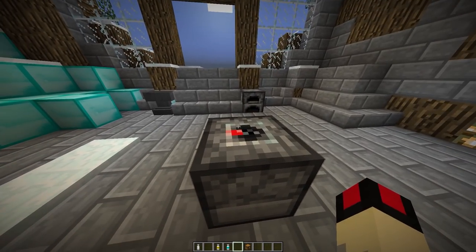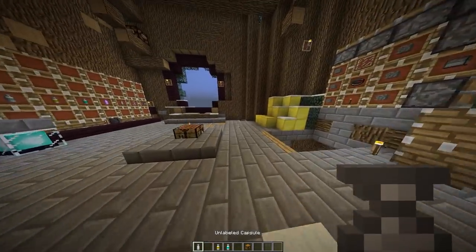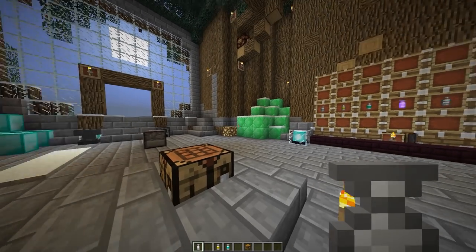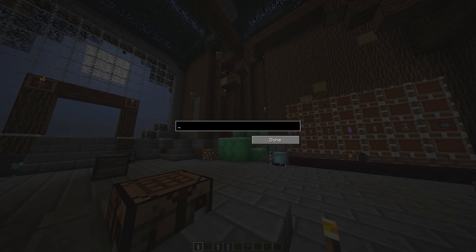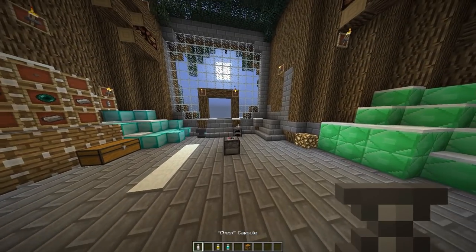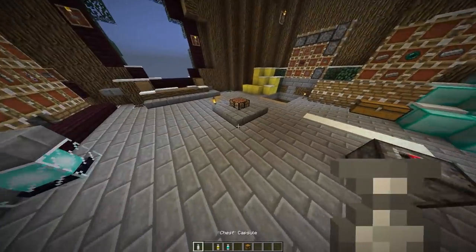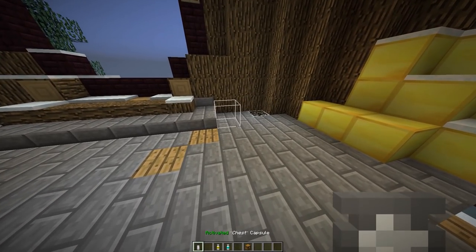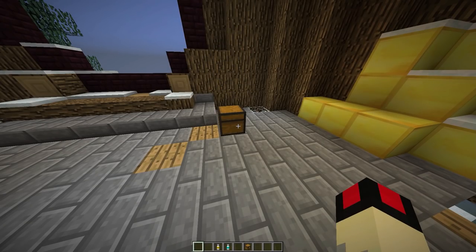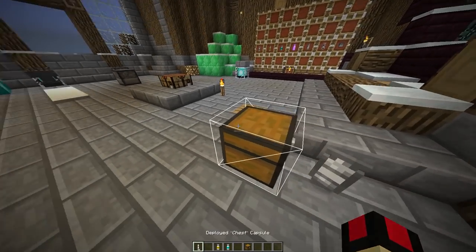Once you right-click it, you now have the chest. It says 'unlabeled capsule,' and the cool thing is if you hold shift and right-click you can name your capsules. So now that you've named your capsule, you do the next important part which is right-clicking to deploy it again. And there you go - you have the chest with all the stuff inside.